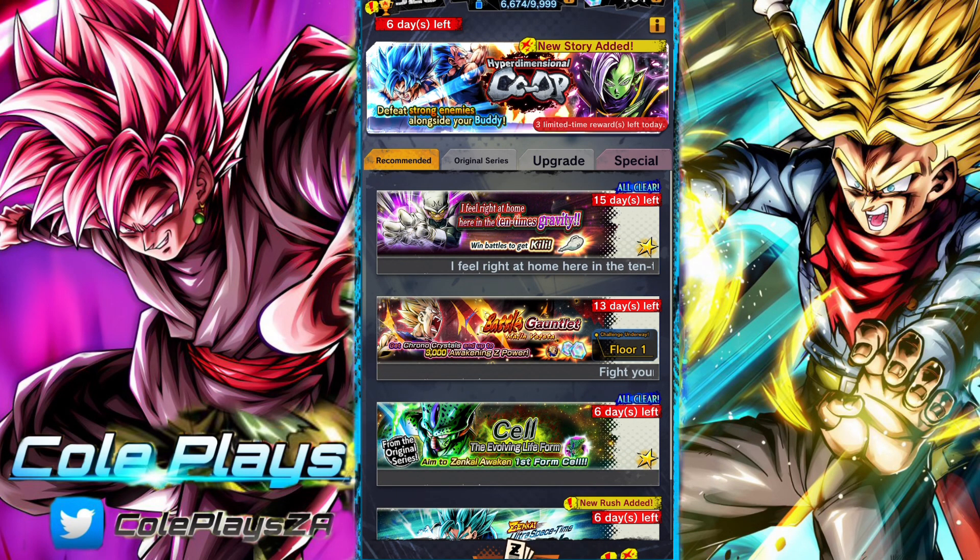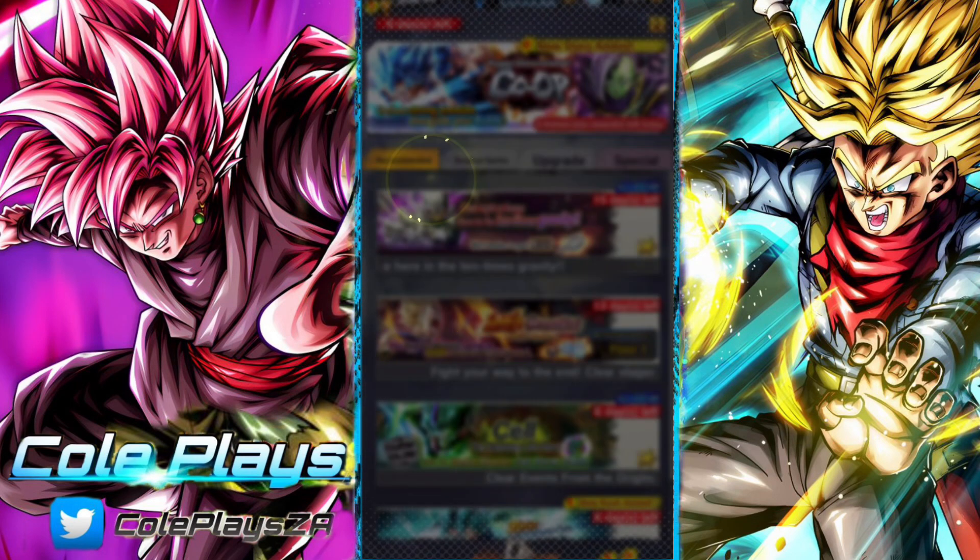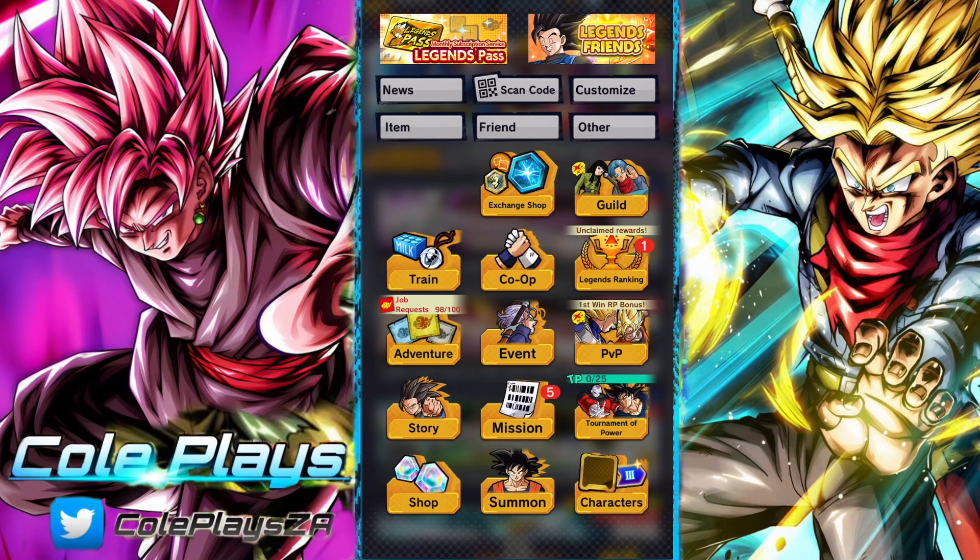So you've got raid, you've got hyperdimensional co-op, and then the final method is Hoi Poi Capsules, which was the last campaign's method. You'll get these from farming story quests and maximizing the amount of Hoi Poi Capsules you get from story, events, and bonus events. This will appear in the top left-hand side of your menu and you'll exchange Hoi Poi Capsules for a whole bunch of medals.